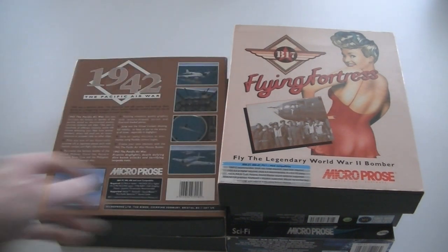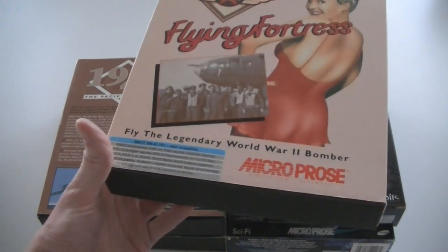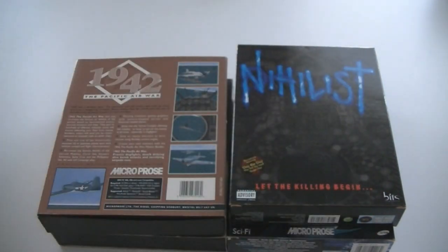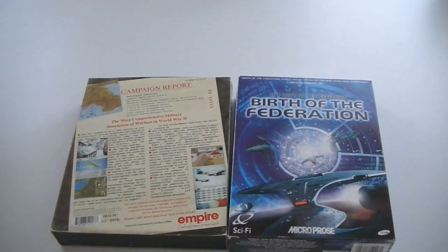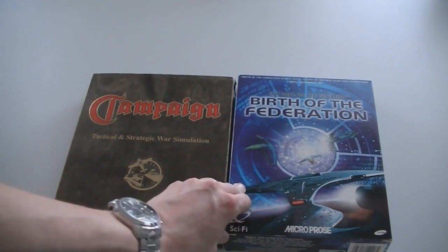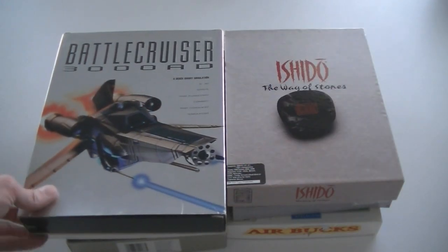Finally we've reached the end — this is the last box and we have 12 more games to go. Action Stations. Flying Fortress — this one is heavy, probably has multiple floppy formats. It has 4 × 3.5-inch floppies and a lot of paperwork. This one is 1942: The Pacific Air War. Let the Killing Begin — and it has a soundtrack featuring Snoop Dogg. How 90s is that? Campaign: Tactical and Strategic War Simulation. And this last one is one of the rarest Star Trek games I believe — Star Trek: The Next Generation Birth of the Federation.